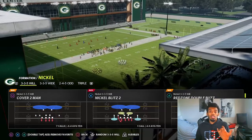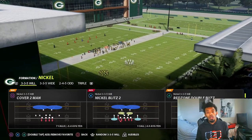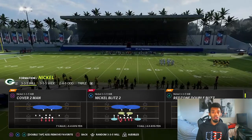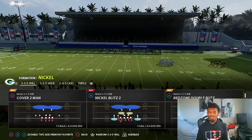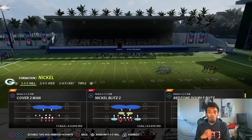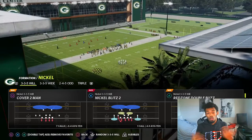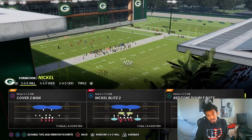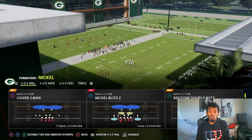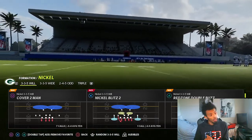In this video we're going to be going over Nickel Blitz 2 — going against a non-blocked running back when they're sending five out, and then when they're sending four out and blocking the running back. We're going to go into replay mode and show you guys that this actually does its job, and then of course we'll set up the coverage behind it depending on the play. Let's get to it.